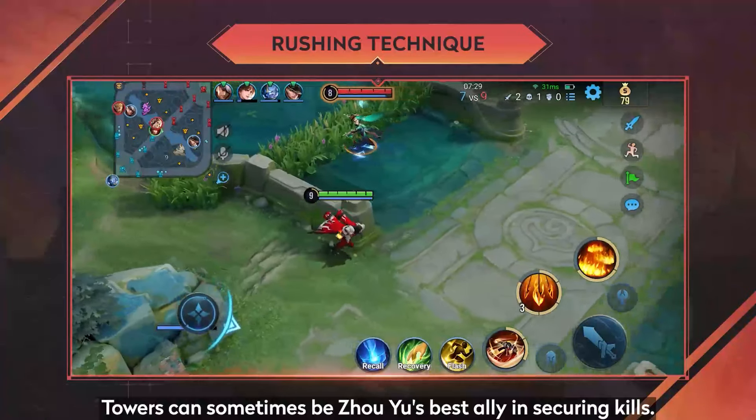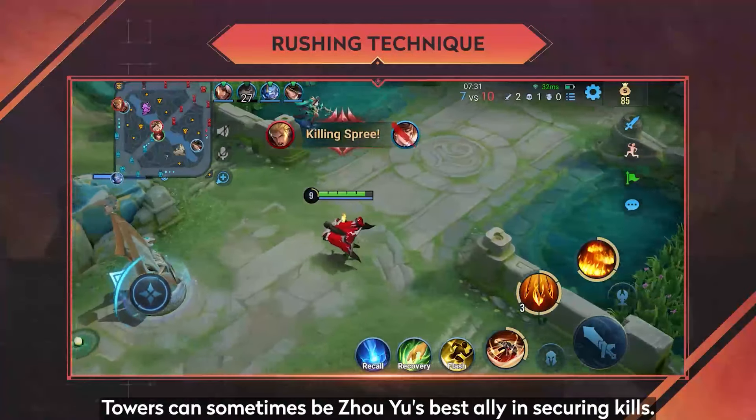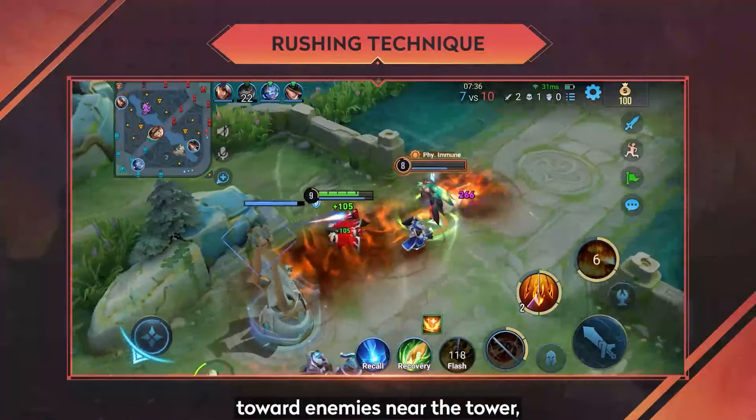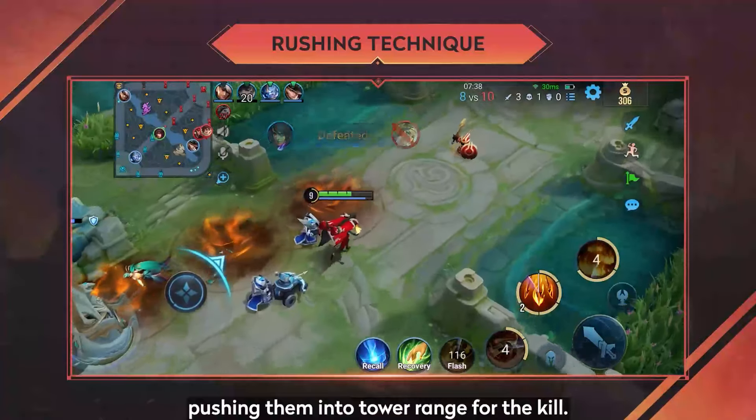Rushing Technique: Towers can sometimes be Jou Yu's best ally in securing kills. Jou Yu can cast skill 1 and immediately flash toward enemies near the tower, pushing them into tower range for the kill.